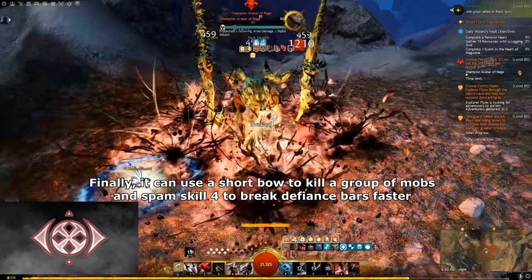Untamed is the most complicated Ranger spec, or even among other specs to play. It's able to deal high damage and has really high sustain when using ambush attacks, which makes it the tankiest Ranger spec to play, but it's unforgiving for mistakes. So Untamed has high DPS and high sustain, but it's very complicated. So Untamed is B tier.